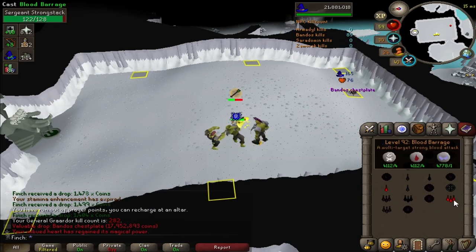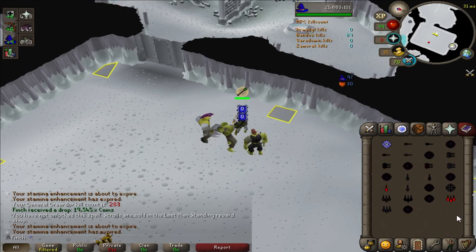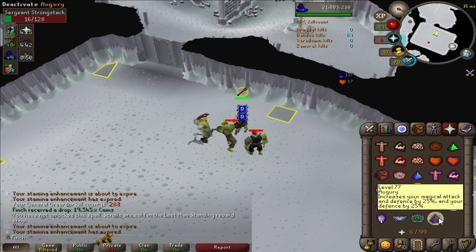Third Bandos chestplate at KC 282. Having a really good trip - this is my 22nd kill of the trip and I've still got another stamina dose, so doing pretty well. No back-to-back drop, but that is a 23-kill trip which I'm pretty sure is a PB. I only brought staminas for 20 kills - five four-doses - so I managed three kills without a stamina dose, which is pretty good.